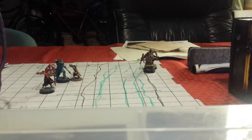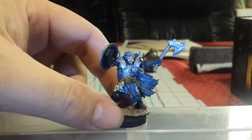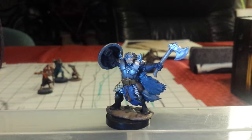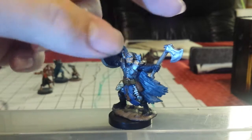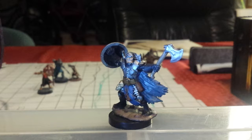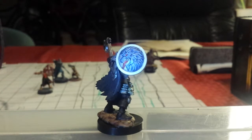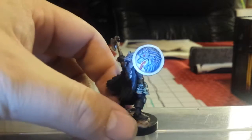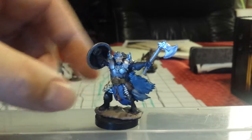Next up we have a Reaper Bones fig from Bones 3. This is a Barbarian — I can't remember the name of the hero. They just give you a big bag of figs when you buy Bones core sets off Kickstarter. This was a Reaper Bones 3 fighter. He originally had a sword along with an axe, and I just thought it looked dumb — I don't know why you would wield a sword and an axe at the same time. So from that Chaos Bits box there was another shield from one of the Marauder miniatures. I painted it up a little bit, threw it on him — it kind of looks like he's holding it now. I want to use him as a main character or a villain or something. I really like this fig.